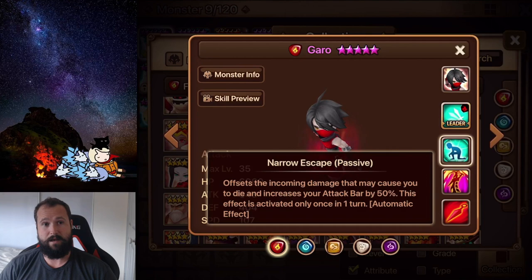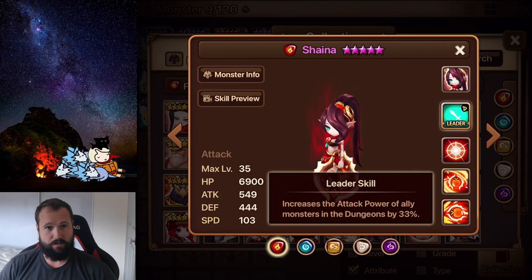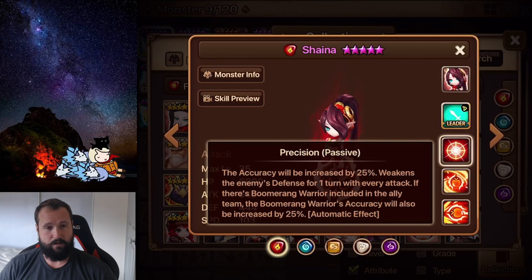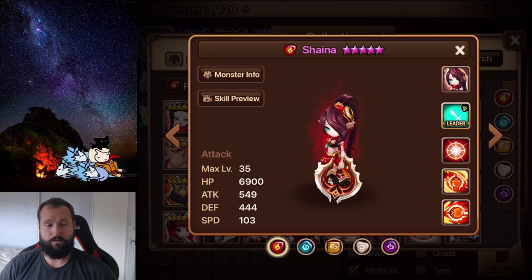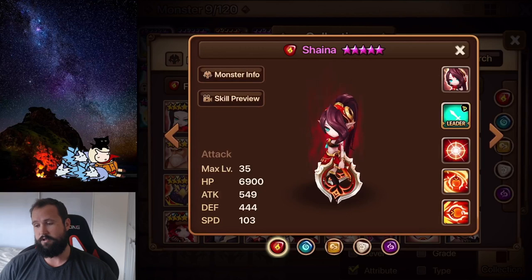The next unit we're going to talk about is the fire Chakram Dancer, Shayna when she's awakened. She has a 33% dungeon leader skill, as well as an AoE defense break and a small chance to stun, with a passive also increasing her accuracy. Her rune requirements are a little bit lower as well, and she teams up with any of the other boomerang warrior twins. You do kind of need to have two of them, but she'll do big damage and also has a defense break on skill one, making her a very reliable defense breaker. You can use her in arena offense, siege, and Toa - I still use her and the fire twin in combination for my Toa hard auto team.